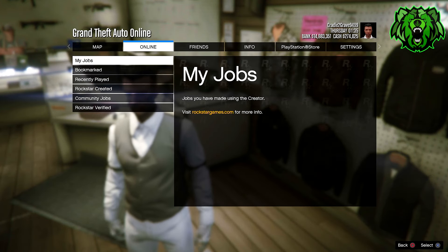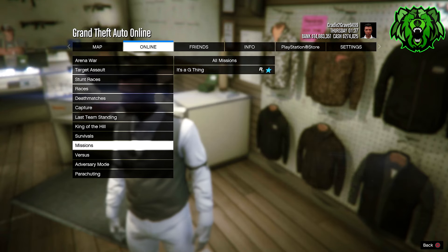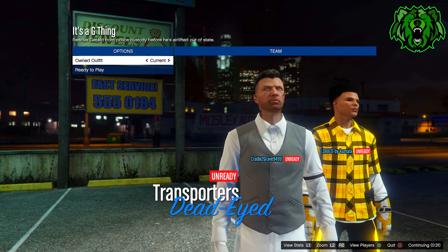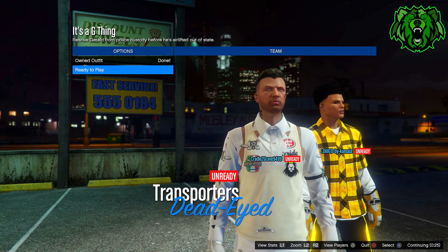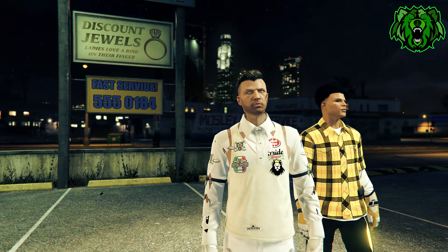Go to bookmarked and start up It's a G Thing — I've put the link in the pinned comment if you don't have this job. Once you get into the job, have your friend join you again and start it up. Choose the outfit you are making — for me, just going once to the right, and as you can see you've now got a shirt with logos all over it and a few tears in it, which gives it that modded look. Once you've got the outfit on, just ready up.